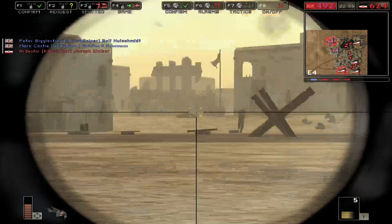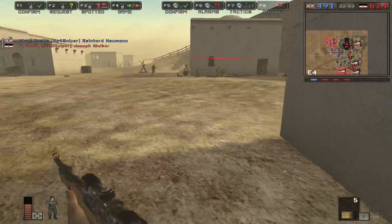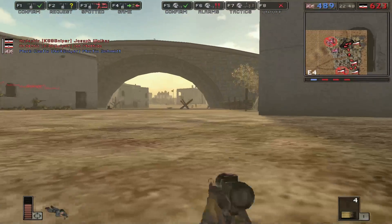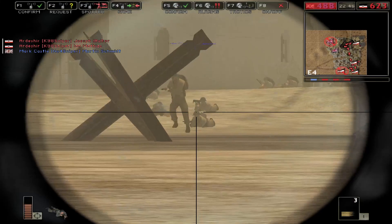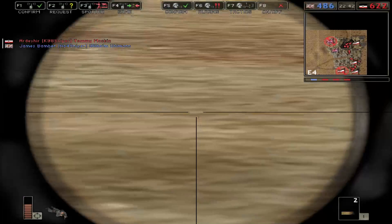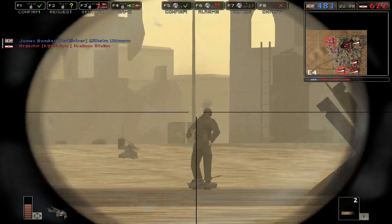That seems to be a little bit Axis-favored, but I'm probably contributing a bit to this push because it doesn't really seem to be too favored around the vehicles. It looks like there's really only one or two tank spawns per team at this stage.